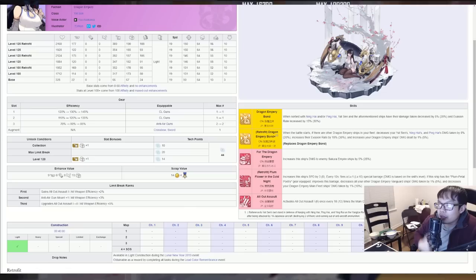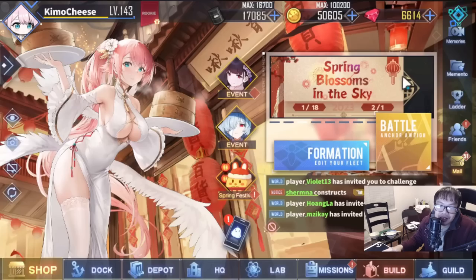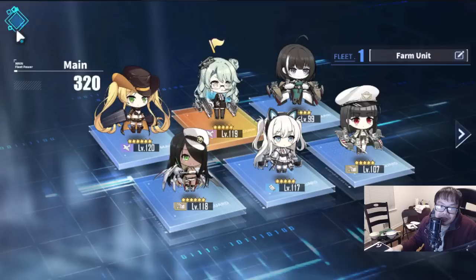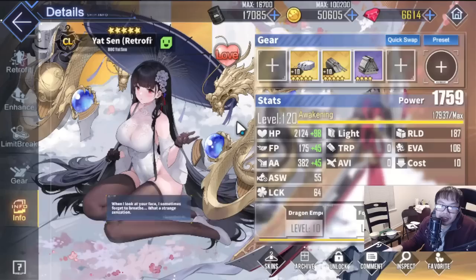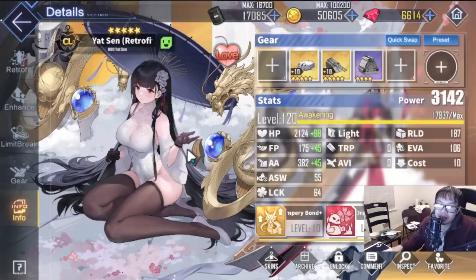So the retrofit for Yatsin basically made her a little bit stronger offensively and defensively. She has an extra barrage, her first skill is more versatile and now gives five percent more damage to Dragon Empery vanguards, plus more damage reduction for vanguard and main fleet. She also has a little bit more speed. Overall, this retrofit is catered toward people who want to play Dragon Empery specifically. We only have two Dragon Empery ships as of right now, so it's still limited, but maybe one day you can run a full fleet.